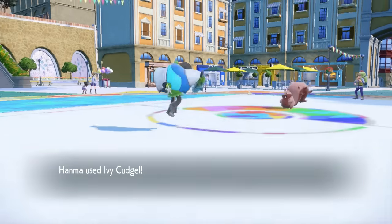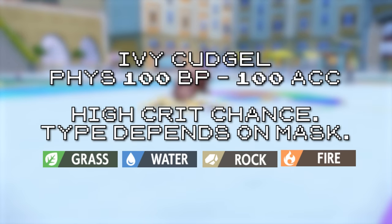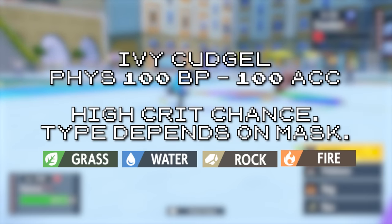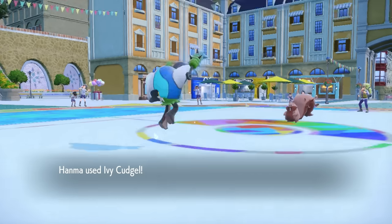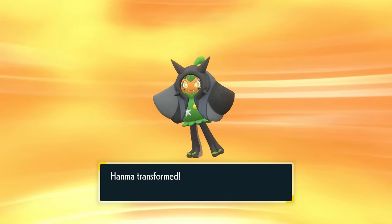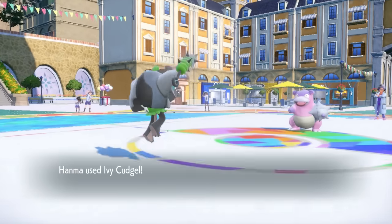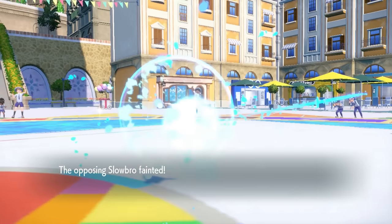First off, we have Ivy Cudgel, the signature move of Ogerpon, and pretty much the reason you run it. As a 100 base power move with perfect accuracy and a high crit rate, a good way to describe Ivy Cudgel is just Stone Edge with no drawback. But depending on the form, it can also be a Grass move, Water move, or Fire move. I'd say the Rock variant is probably the best though — Rock is a great offensive typing, and there's practically no other perfectly accurate Rock moves. With increased crit chance on top, this move will just randomly become 150 base power.